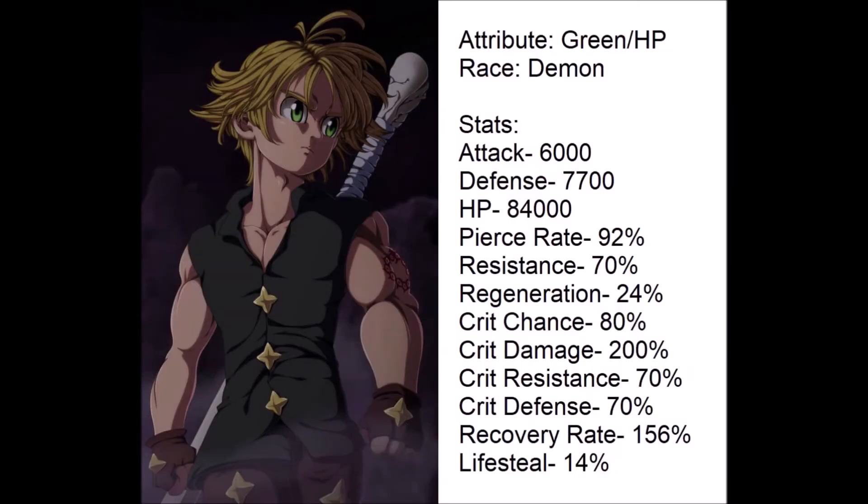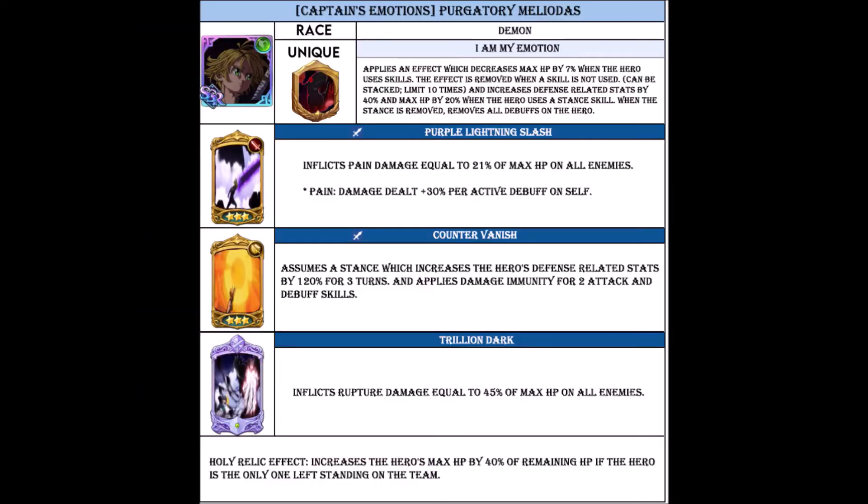This is Ashes of Nate Green. He's going to have 6,000 attack, 7,700 defense, 84,000 HP, 92% pierce rate, 70% resistant, 24% regeneration, 80% crit chance, 200% crit damage, 70% crit resistance, 70% crit defense, 156% recovery rate, and 14% lifesteal.